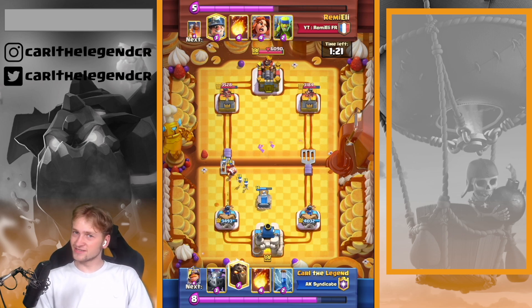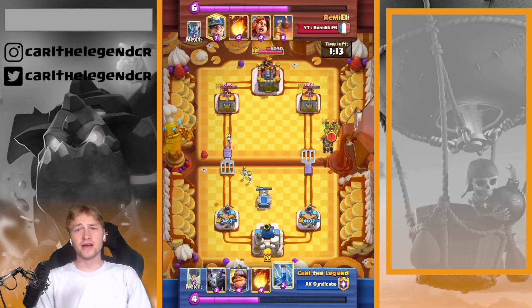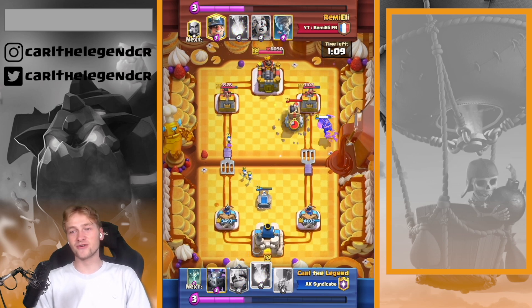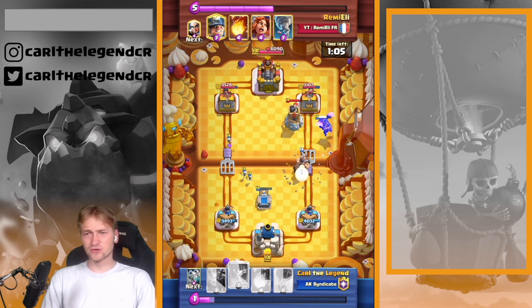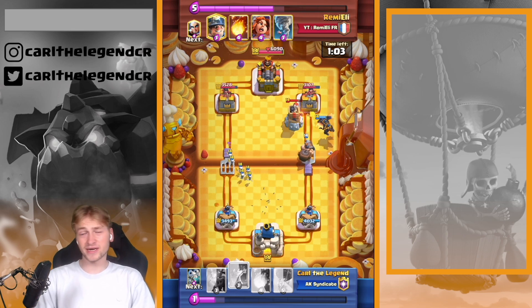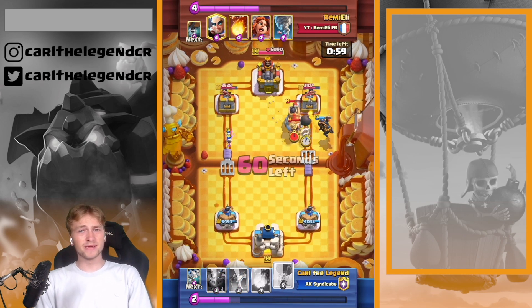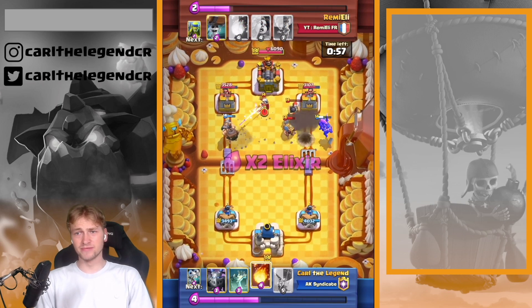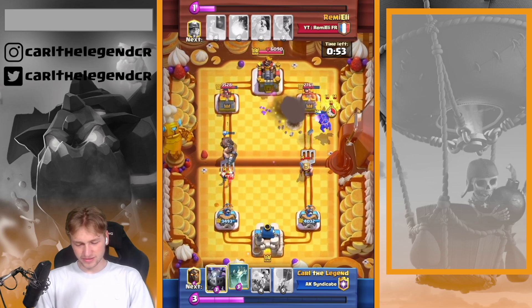Now I can get in with a high Lava Hound. I knew his Magic Archer was out of hand and he was just having Spear Goblins. So I went in with the Lava Hound. I had my Mighty Miner again — his Wallbreakers and Spear Goblins were out, so he had nearly nothing to defend my Mighty Miner.